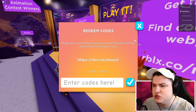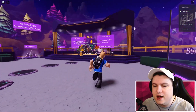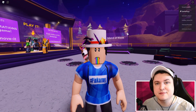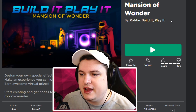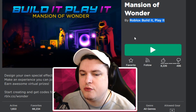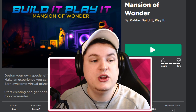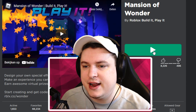Once you're done with this, just exit out and go to the next game, which will hook you up with even more items — and I haven't claimed these yet, so this will be pretty interesting. The next game is called Mansion of Wonder, also by Build It and Play Roblox. It has around 2.1 million visits and was created on 6/2/2021, so you know you have the right game.